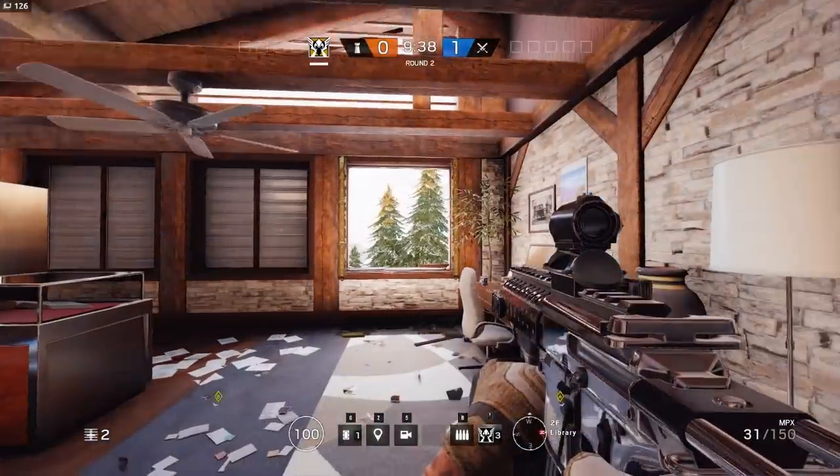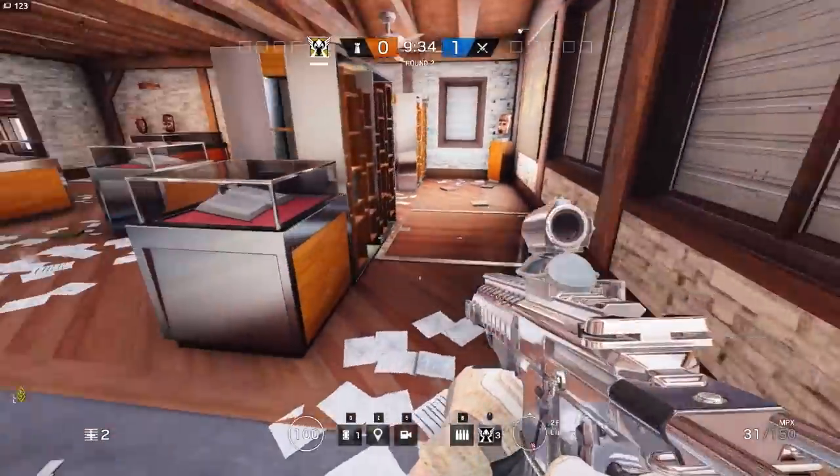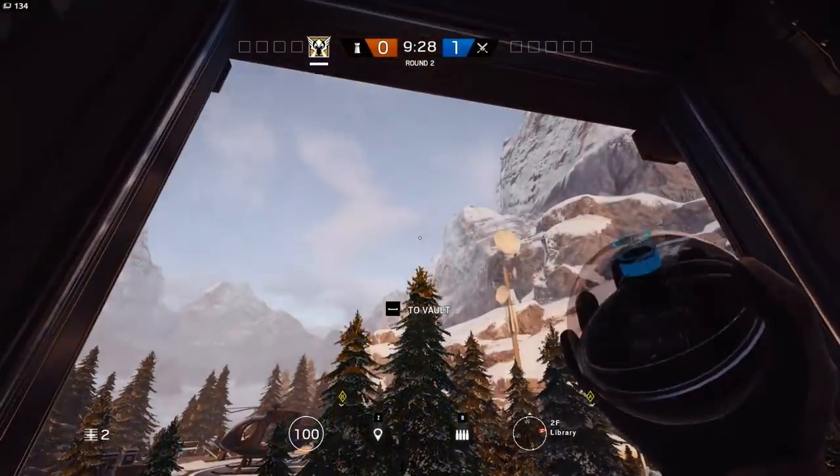Alright, for the second camera, you're going to be going to the northwest window in Library. This is just an easy one if you get like a bad objective, say in Casual, for like bar and game room. You just want to go to this window and throw it just at the top of this tree.